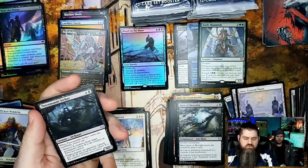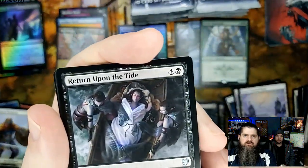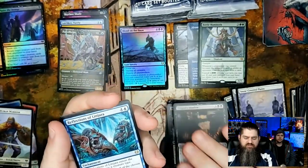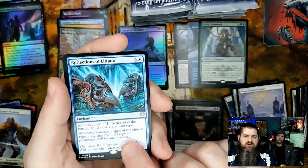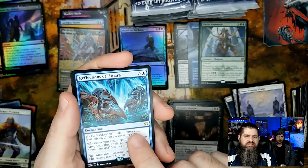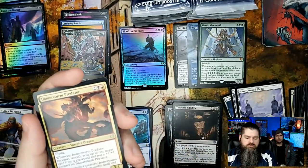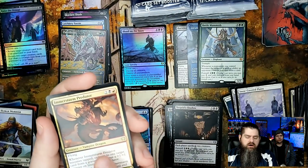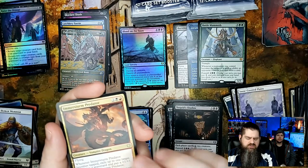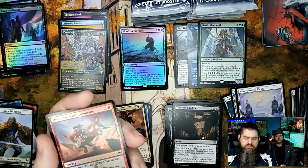Thunder Mantle, Striker, Return Upon the Tide — really cool art, I like that one a lot. Tigrid Shadow and Reflections. The Jarl — I think this one is actually undervalued, I think you'll see the price go up. Inner Stern Protector — when everything came out, this was valued higher, now it's under a dollar. Sculptor of Winter, Dwarven Reinforcements common foil.